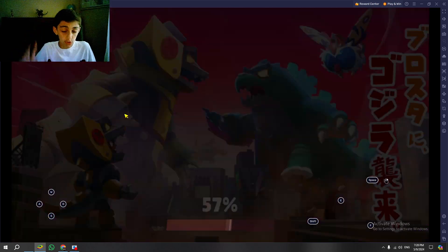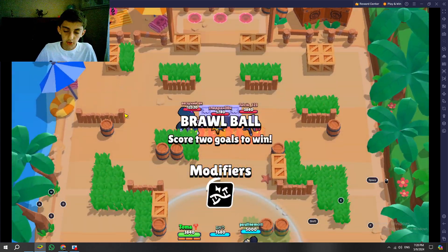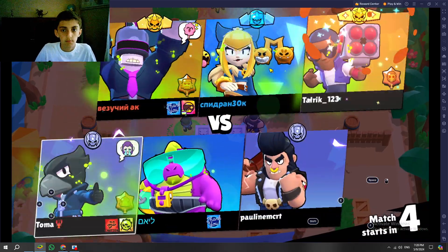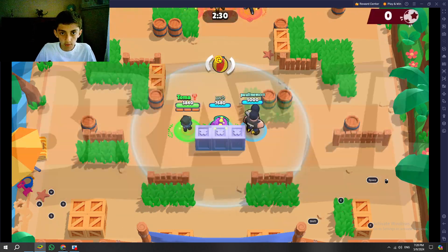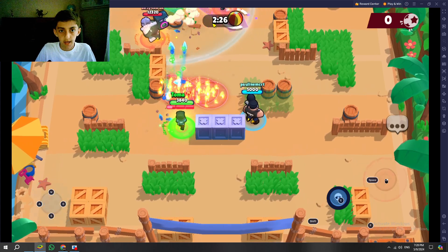Crow's mutation is, like, so OP. Initially it's his hypercharge, but this is normal time. Brawl Stars is good too. The good part of Frank's is, like, it makes him fast.